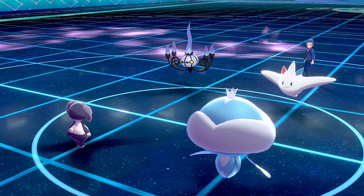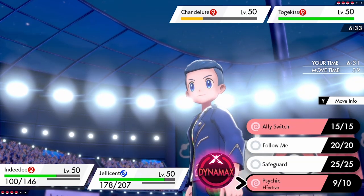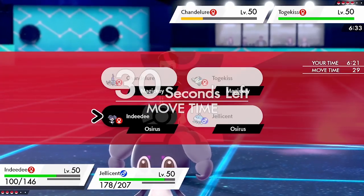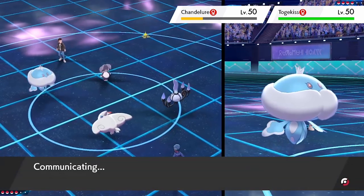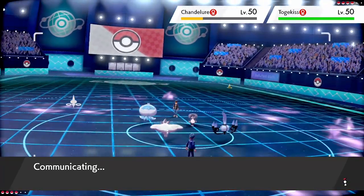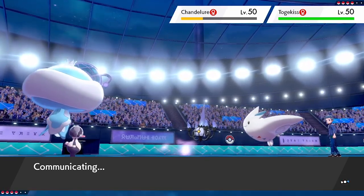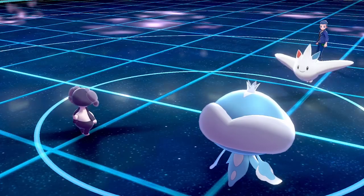The Psychic Seed on Indeedee really helps take that Heat Wave better. We see a Yawn come out from Togekiss, which puts Jellicent in an awkward position — if we stay in Trick Room, we'll fall asleep next turn. But with how fast my opponent's team is, utilizing Abomasnow and Eiscue in Trick Room before the Ice Face breaks should be quite useful. I go for Follow Me to protect Jellicent from an Air Slash.